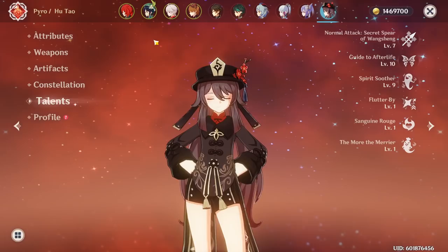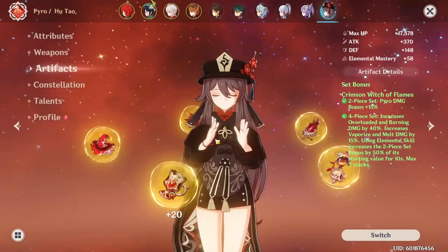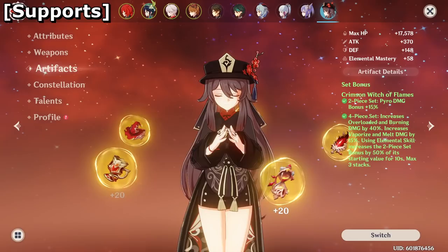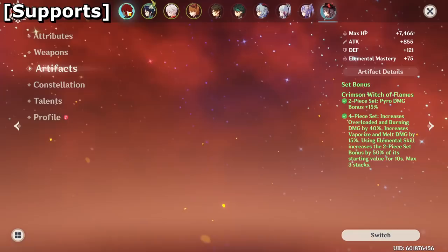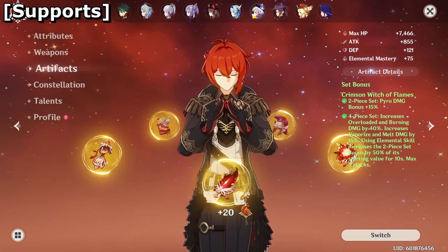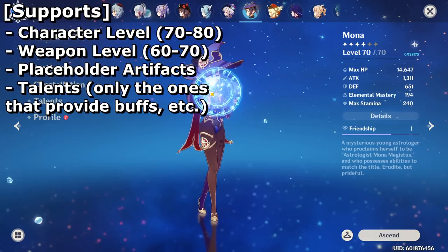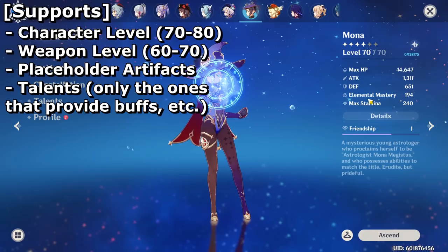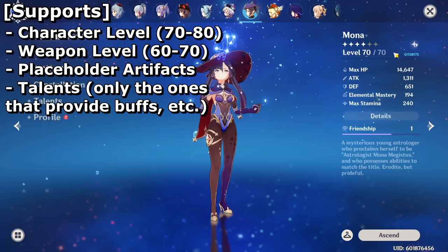After you're done with the main DPS, your path splits. Since we're assuming you started fresh with all weak units, I would not go back into artifacts at this point — they're placeholders. Instead, focus on your next support unit. Once your support units are improved, you can really start one-shotting bosses, getting those fancy combinations, and doing 300,000 damage in one hit. Support units are a little different — you still follow the same basic principle, but because they're supports you don't need to allocate as many resources, just enough to do their job efficiently and as frequently as possible.